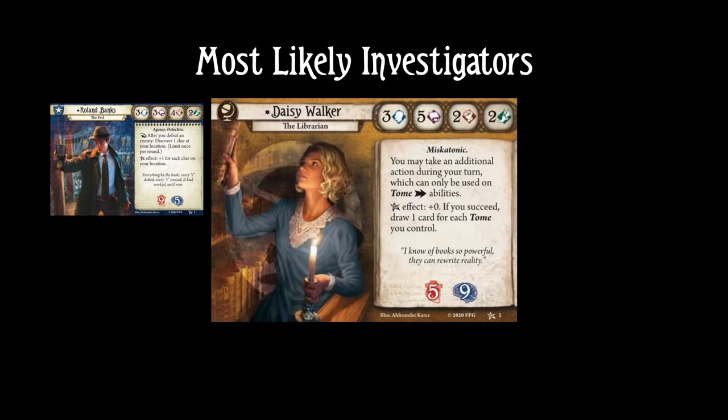Next is Roland's core set partner, Daisy Walker. She is a prime candidate for Research Notes because Research Notes is actually a tome. Daisy can use her tote bag to carry it, and she can use her additional action on it no problem, and her high intellect guarantees she'll pass the Research Notes test with flying colors.